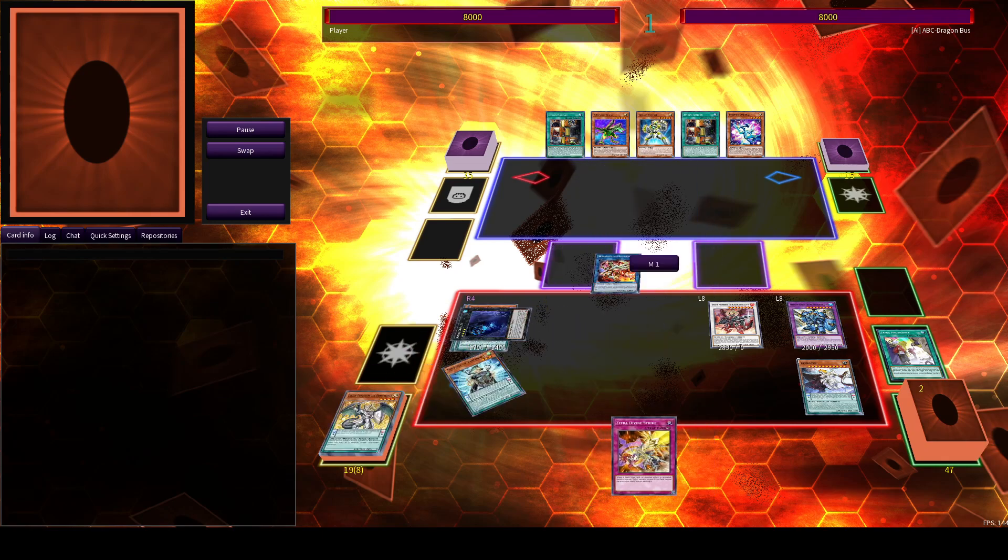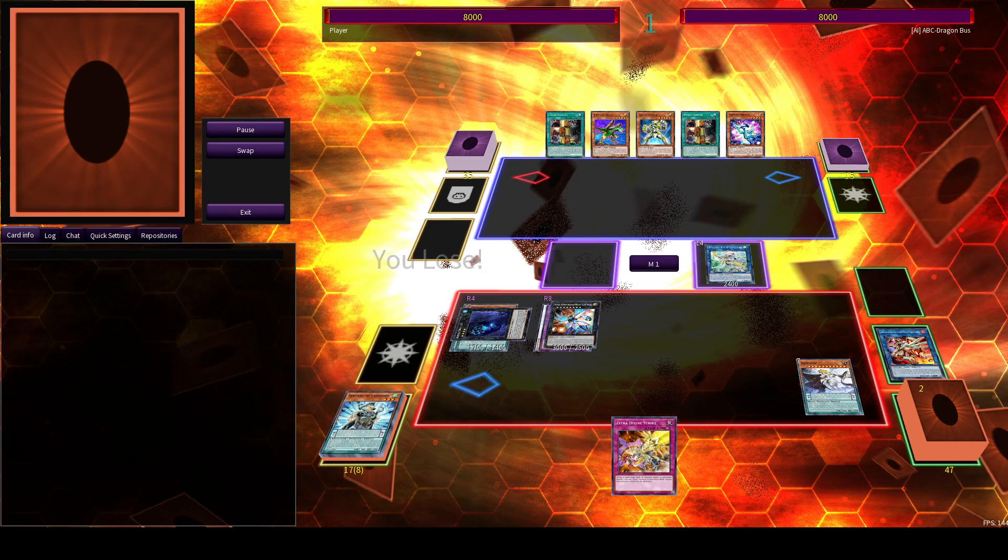We're making a Dweller here since we don't have Dweller Valley access, and then we have the Harbinger Apo again. We'll get all 3 negates through since Harbinger protects it. They can't use graveyard effects. Spell negate, 3 Monster negates, and the Counter Trap here.